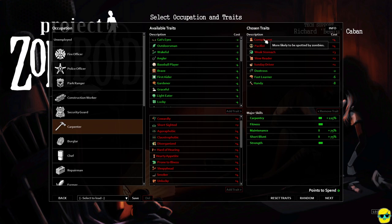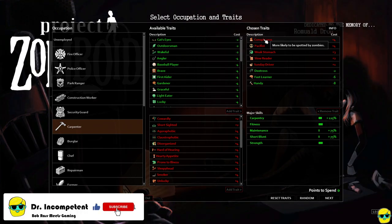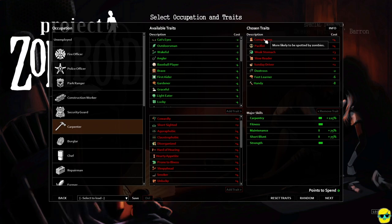I've taken Conspicuous. Now, this one might be dangerous — you don't have to take this if you're really not comfortable with the combat in the game. But this just makes us more likely to be spotted by zombies, and as you get better at the game, this just becomes less of an issue because you'll be good at getting away from zombies or fighting them.